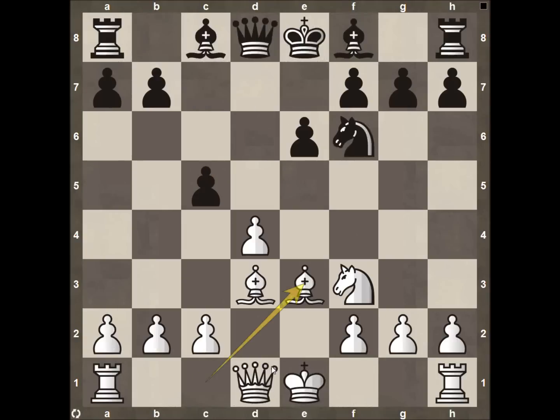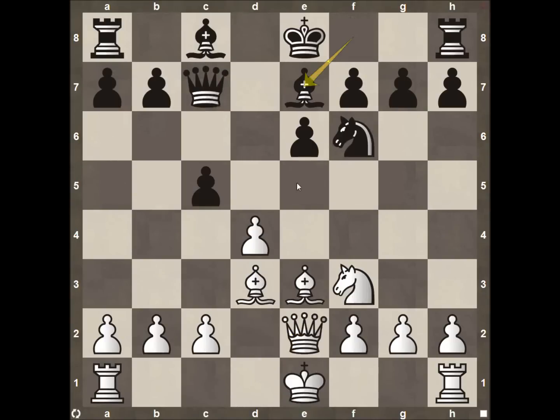Bishop to E3, opening up the possibility of castling on the Queen's side — he can bring his Queen to D2 or E2 and then castle Queen's side if he wants. Queen to C7, just getting that Queen involved. Queen up to E2, Bishop to E7. This is the one spot where Nakamura can decide to castle on either side. Personally I'm more inclined to castle King's side — it's a little safer. There's a lot of action on the Queen's side. Having the Rook on D1 after pawn takes on C5 could cause problems for Black.